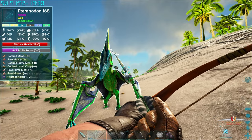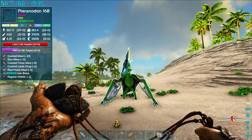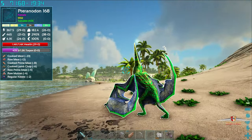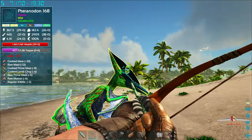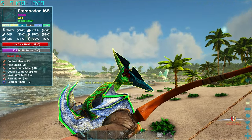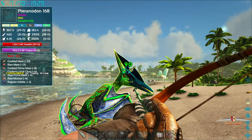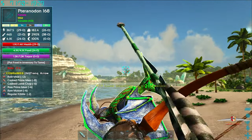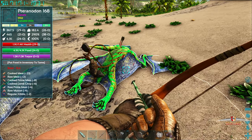Hit him in the - no, bowler him again! Come on, let's see if we can bowler him again. The cooldown should be off - get in there! Got him, shoot in the face, boom. Good old bow for the win. There we go, she's down! Oh thank gosh.